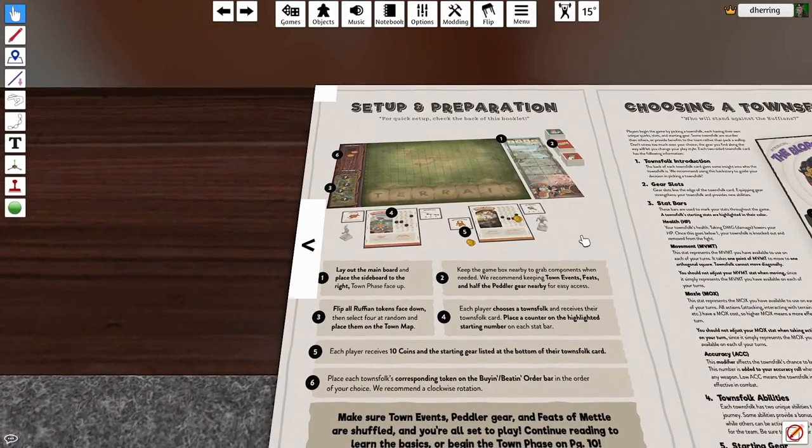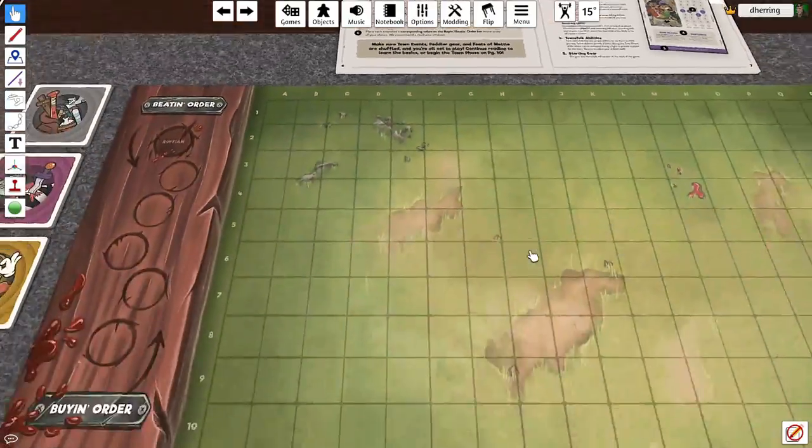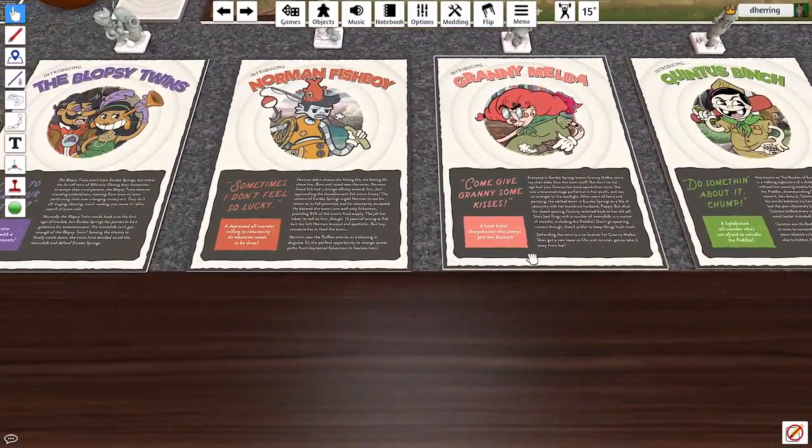I may do little cuts out of this just to streamline it, make it a little faster. Now we choose townfolk and place the counters on the highlighted starting numbers on each stat bar. So we're going to do that — that's probably some of the things I'll cut because it takes a little bit to do that. Let's look at the characters we got.